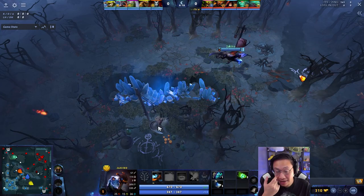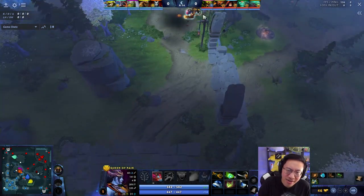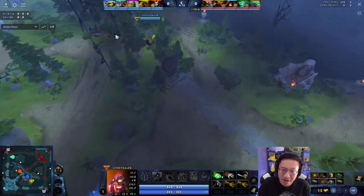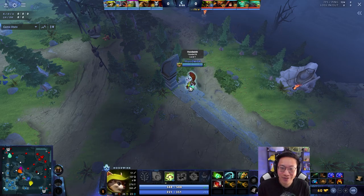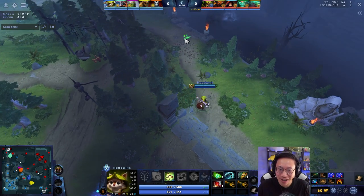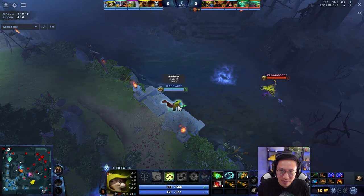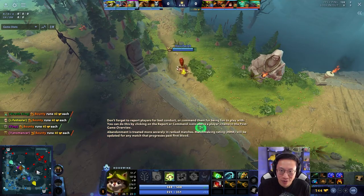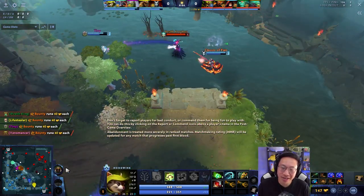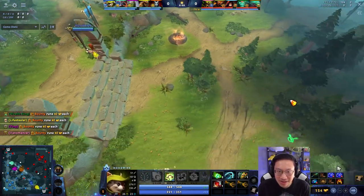I'm guessing Wraith King or CK is the core, and then you've got Venomancer or Warlock. I don't think you really need the move speed here. You need to keep your positioning very safe — that's why the Windlace kind of makes sense. But ideally you're mostly just going to be poking the melee core for free, so you might want more stats. Maybe even a Blightstone if you want.